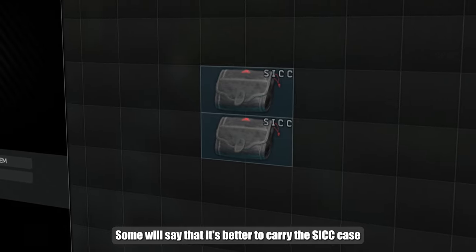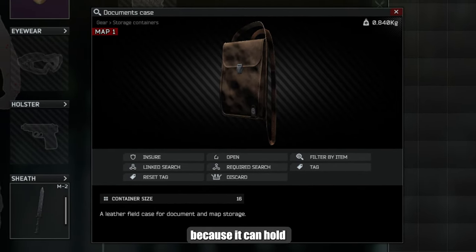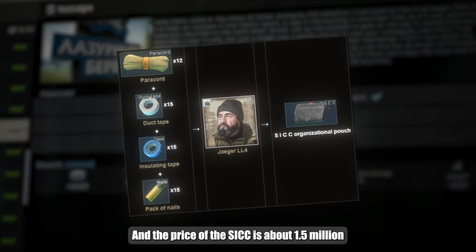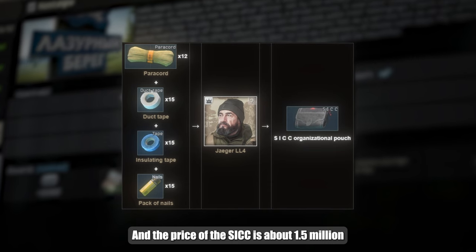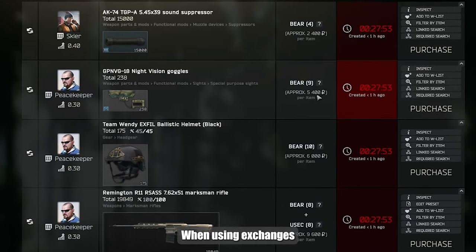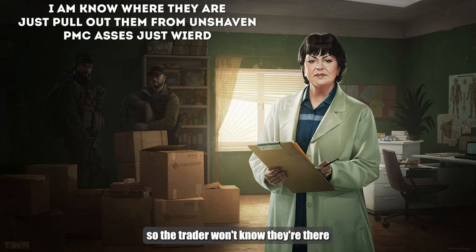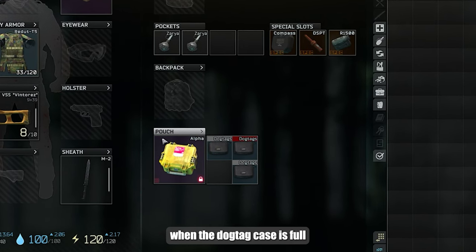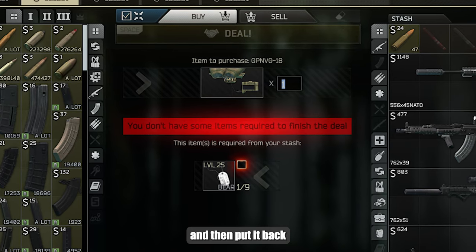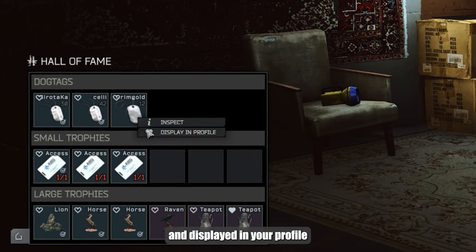Some will say it is better to carry the SICC case for such purposes — maybe. But I am more comfortable carrying a tablet for documents, because it can hold much more different items. Moreover, it is given for the Nostalgia quest. The price of the SICC is about 1.5 million, and it's not particularly useful if you are not going to Shoreline. When using exchanges, to avoid spending important dog tags, you can hide them in a pouch so the trader won't know they are there. By the same logic, when the dog tag case is full, you can conveniently lay it out in your stash, exchange for the item you need, and then put it back. Also, the dog tags of enemies you have defeated can be stored in your Hall of Fame and displayed in your profile.